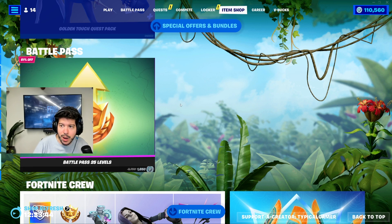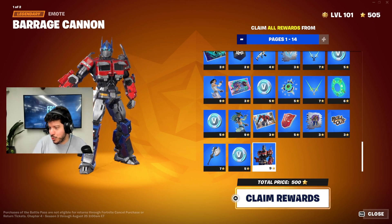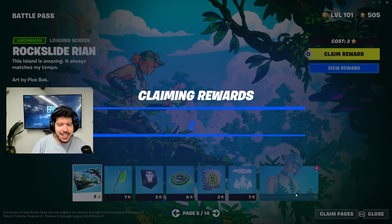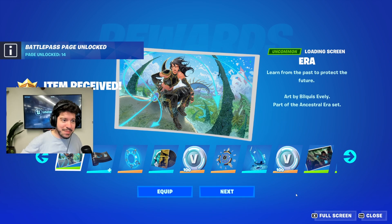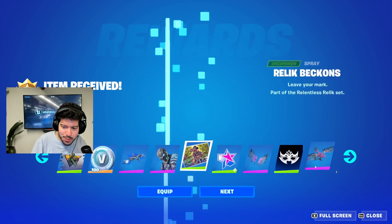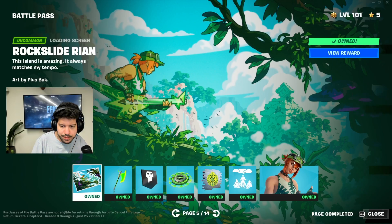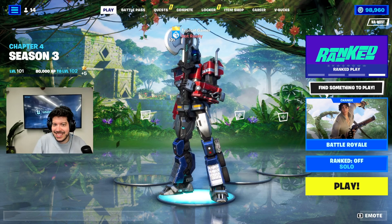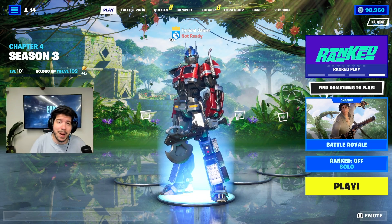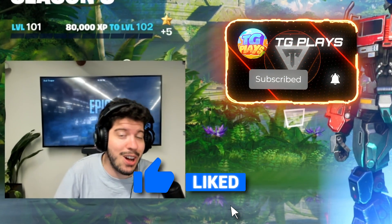Let's go ahead and buy the battle pass — claiming all pages one through fourteen, five hundred stars. We bought literally everything — massive W! We got Optimus Prime equipped. Look at Optimus Prime, dude! That's it for the battle pass. I'm going to hop into my first game of Fortnite and try to get a dub — I'll be uploading that video shortly, so make sure to check it out, hit like if you enjoyed it, and subscribe with the bell for more videos.